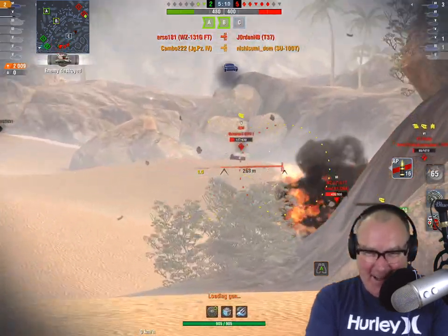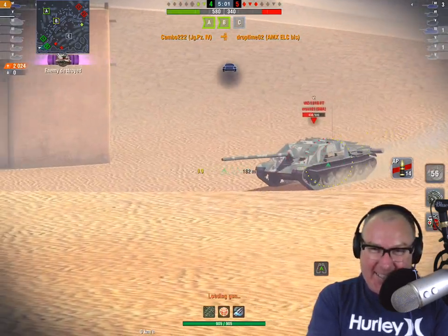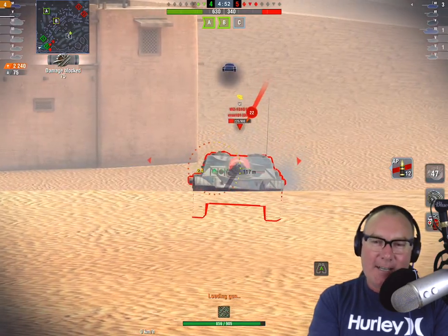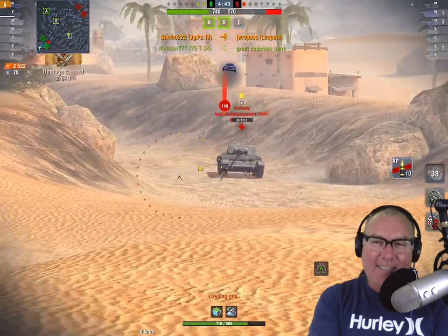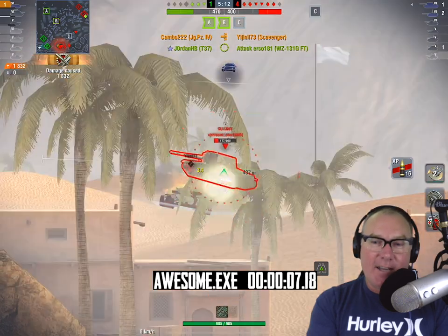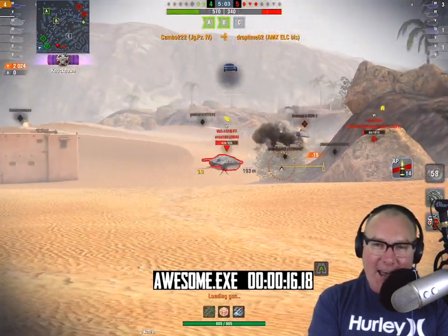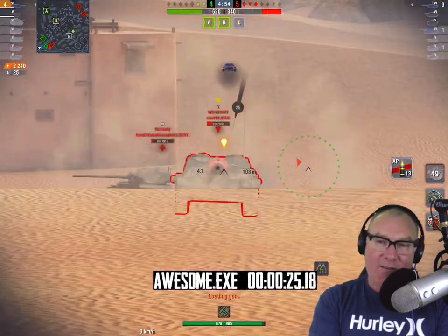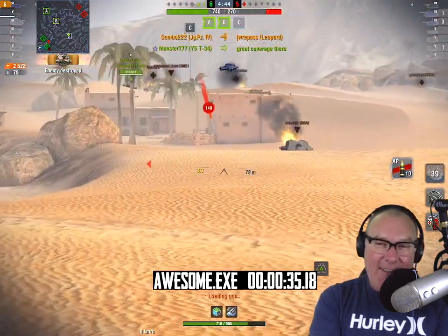One - two - blind shot - three - four - this is insane. Five, six, seven! Wow, I love to count. Let's show that with a timer - awesome.exe has been initiated. I've never seen anything like it. Imagine the red team rolling down towards spawn watching this happen as Cambo just absolutely shreds them - the entire red team - in the princely time of 37, 38, 39 seconds. It's not even three quarters of a minute and he takes out the entire red team. What a broken entity.